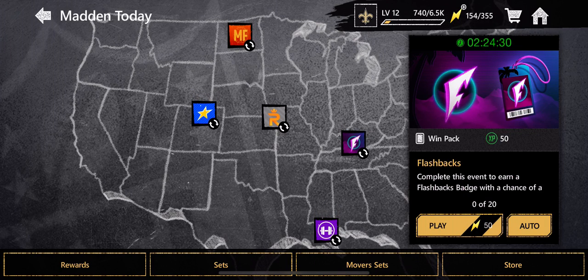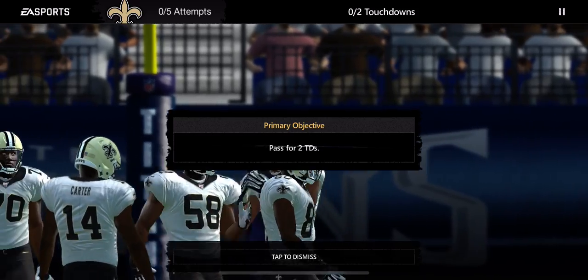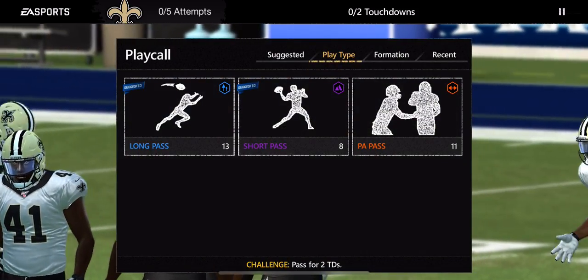We'll play the flashback challenge next. Like I said, you can switch your team on the My Profile screen. The objective: I have to pass for two touchdowns.